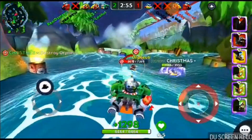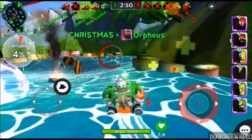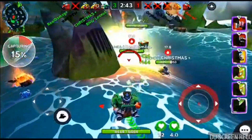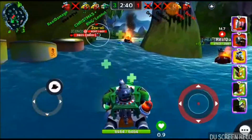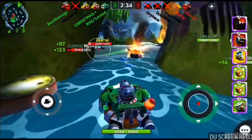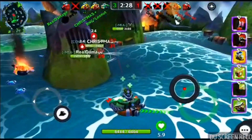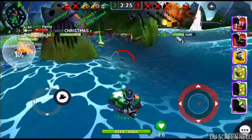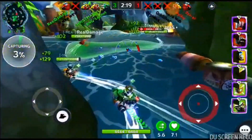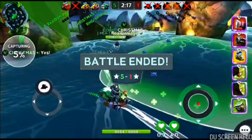He hits Orpheus for 1,600 damage with that Railgun. Christmas takes down Orpheus. He hits with a massive 2,000 damage on that Railgun. He keeps putting out those repair boxes, making sure his team is full of health, getting close and pushing out that repair pulse — and the battle is over, as quickly as it began. Very nicely done.